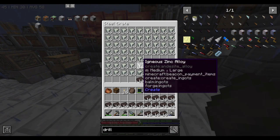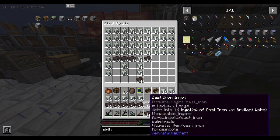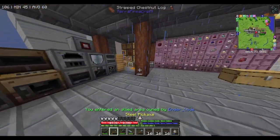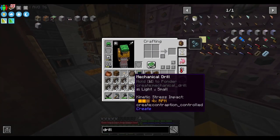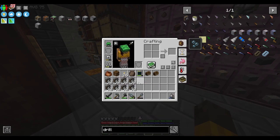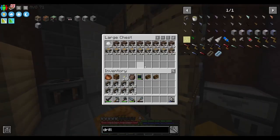We need a bunch of bismuth zinc alloy - I don't know if I have enough spaces, so I'm gonna craft a bunch of them. I think this is exactly 256, and 256 divided by 32 is eight, so eight stacks of this thing. We also need eight stacks of linear chassis like this.